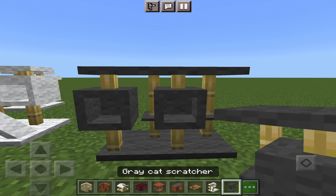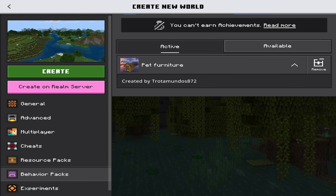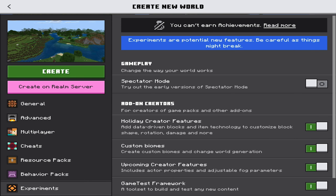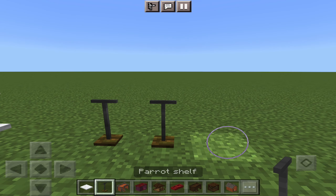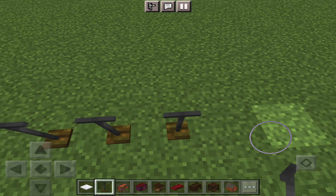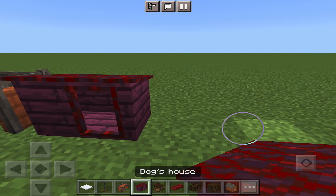But first, let's jump into this awesome add-on. When you do download and install it, you will need to turn on experimental features. You need to have the resource pack and the behavior pack active for this to work. Unfortunately, that does mean achievements can go bye-bye, but you get some really cool decorations and furniture for your pets.